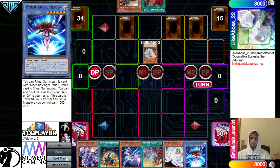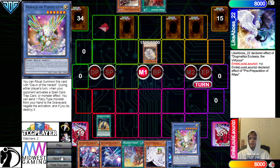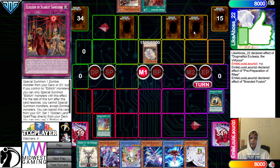Pass, Dryderton. Now they're going to go Main Phase, activate Pre-Prep. Pre-Prep is going to search out the Herald of Perfection and then search out the Dawn of Herald. I actually forgot what this card's name was for a second. Then they're going to Branded Fusion.